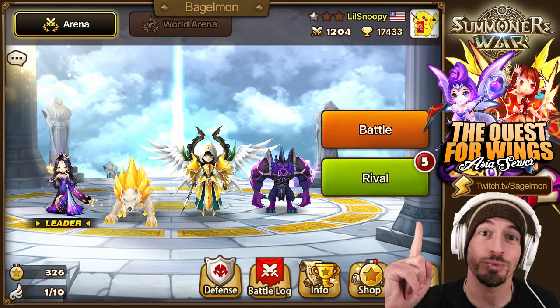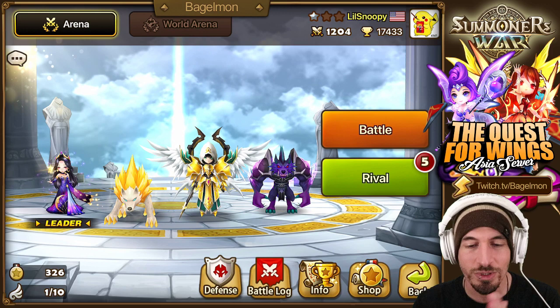What's up everybody, today we are here on the Asia server account. We usually do the quest for wings on that, where we do the RTA — we do like the little RTA cleave team with Tyron.